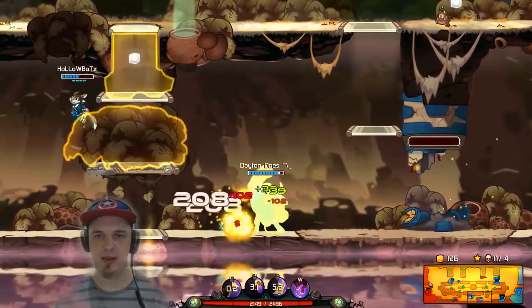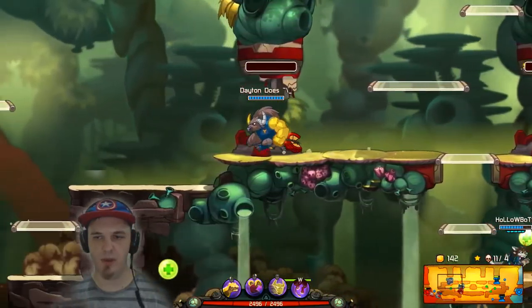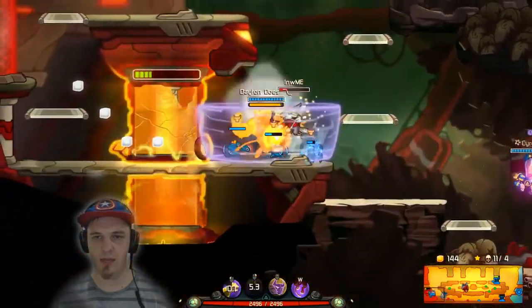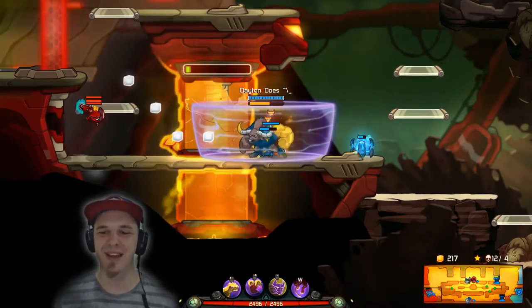Scoldeer's making his way down here — I don't want any droids to come with him. If we can just push into the base, then we'll be in pretty good shape. It looks like Scoldeer's chasing around that Penny, which is good news for me. And poor Rocko's getting chewed up by Deadlift.